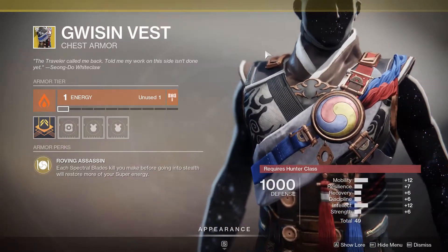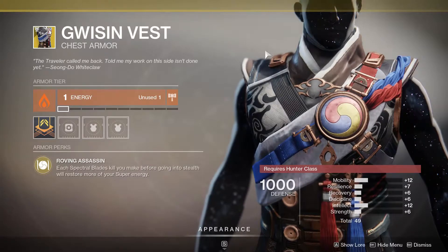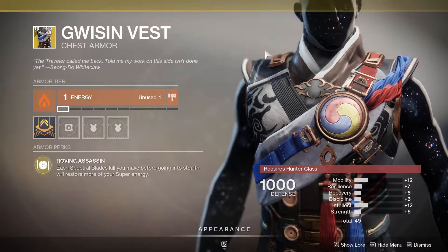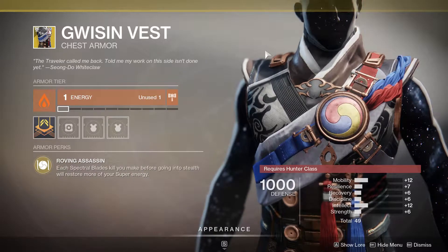For our hunter buddies, Xur has brought the Gwizzen Vest. Fantastic exotic for your Spectral Blades subclass — get a kill before you go stealth and you will get some of your super energy back. Especially useful in the Crucible.